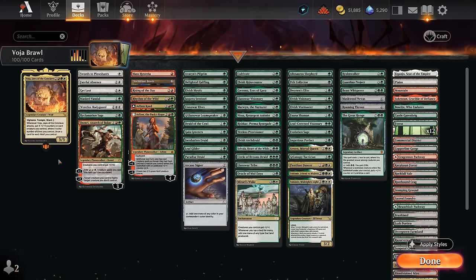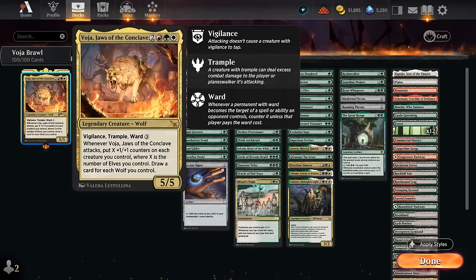Hello and welcome to another Brawl Games video. Today we're going to look at a white, red and green — or Naya colored — elf deck featuring Voya, Jaws of the Conclave as our commander. This 5-mana 5/5 has Vigilance, Trample and Ward 3, and says whenever it attacks, put X plus one plus one counters on each creature we control, where X is the number of elves we control, and then we get to draw a card for each wolf we control, which includes Voya itself.